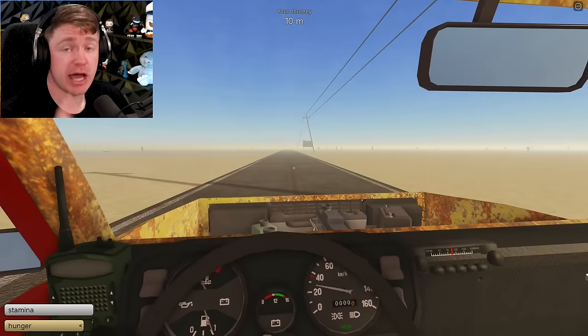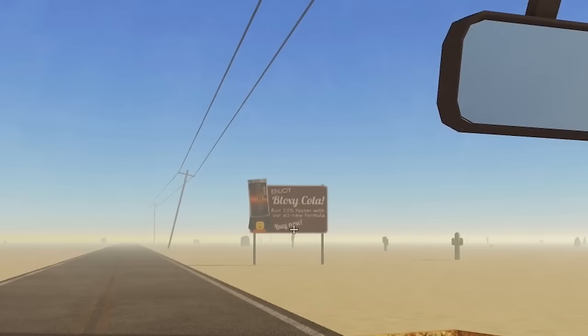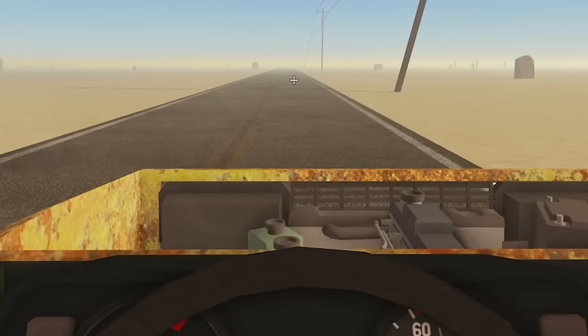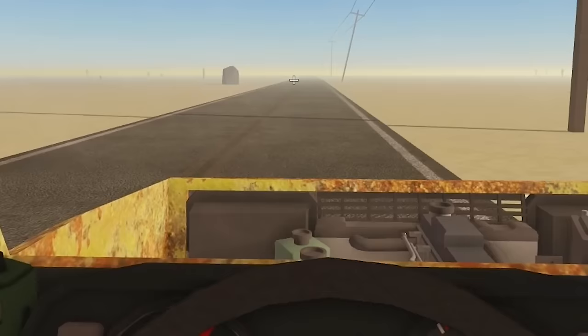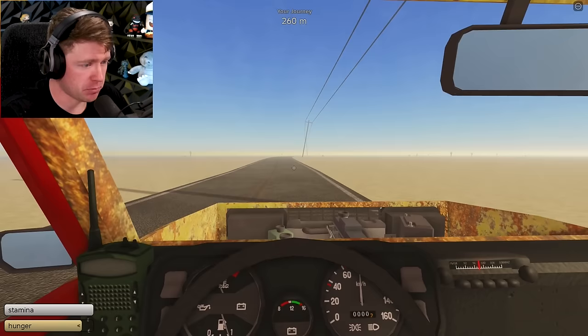As you can see at the top of the screen, we are building our journey. We are currently at about 40 meters in. We got signs — 'Enjoy Bloxy Cola.' I'm going to enjoy my time on this road, but there's nothing out here. Literally nothing to see, no sights in sight. It's all just pure paved road. And honestly, it's kind of peaceful. But what's not peaceful later on — you'll see.